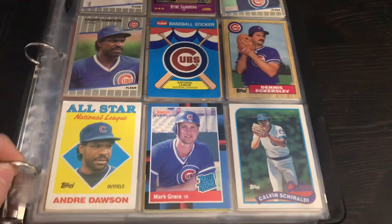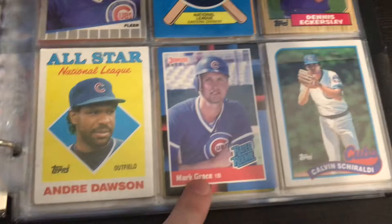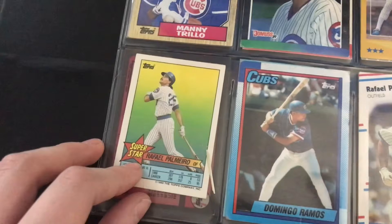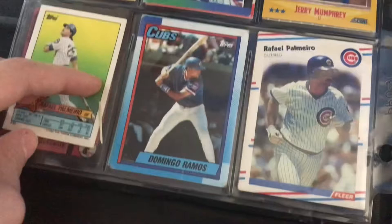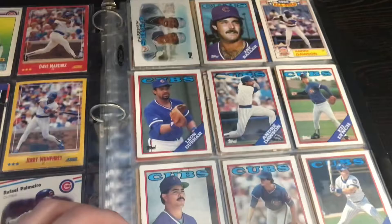This is my first page of cards. I have a Chicago Cubs sticker, some Andre Dawson, Mark Grace, and some other players. On this next page we have Raphael Palmeiro — sorry if I mispronounce some names — Manny Trello, and Ryan Sandburg. Pretty much just a lot of older cards is what's going to be on the first three pages.